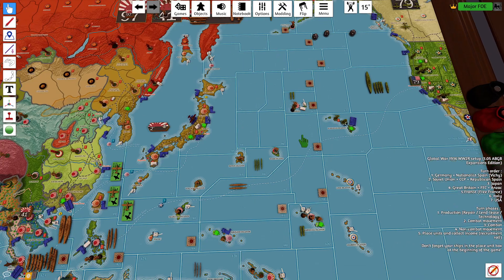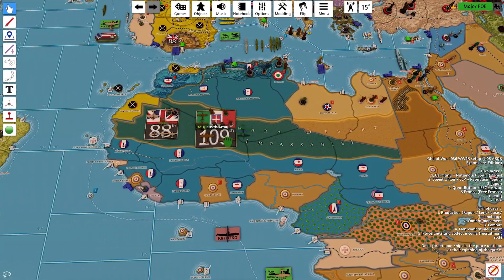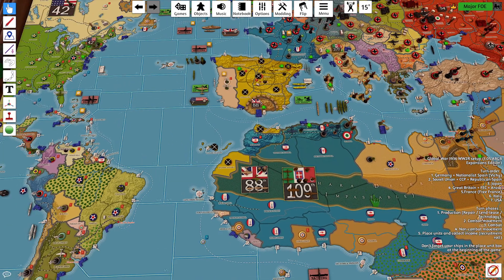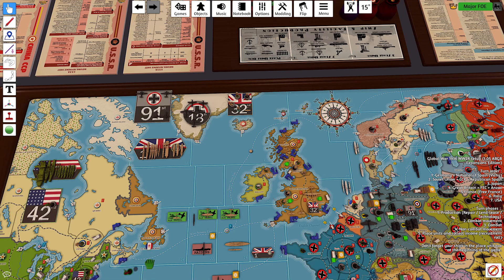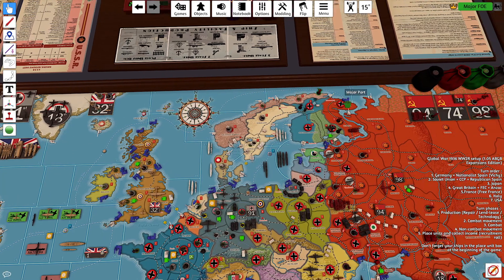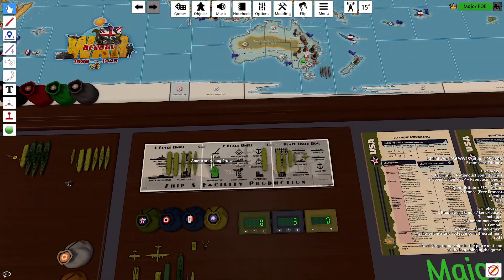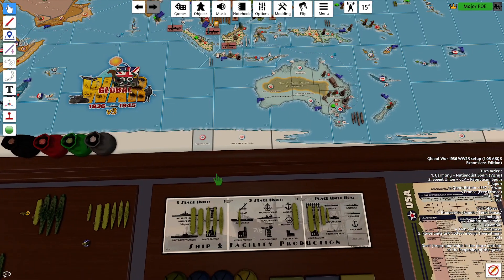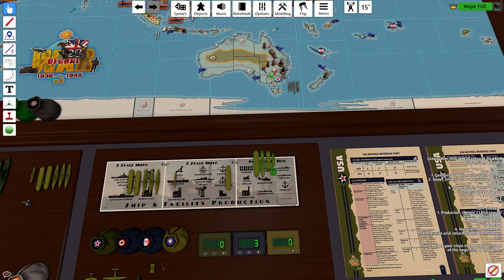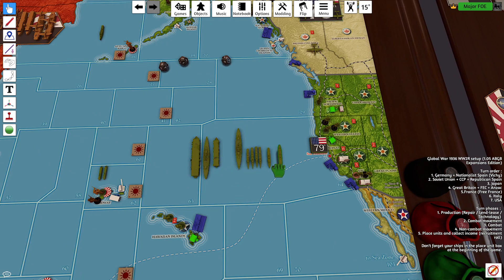We'll move into leasing the units. The jet fighter we lease to France in northern Algeria goes directly into France. The Russian infantry follows a path around into Corellia. The medium bomber goes into Rio. The carrier, fast battleship, light carrier, and transport go to Sea Zone 64.